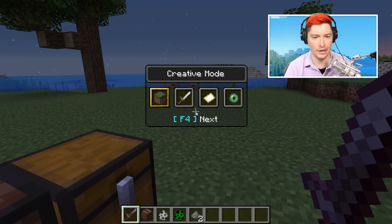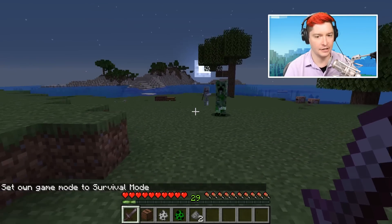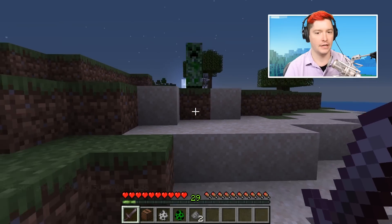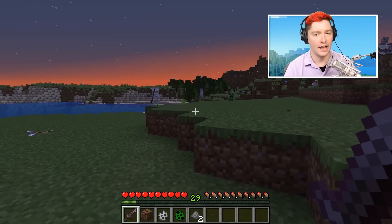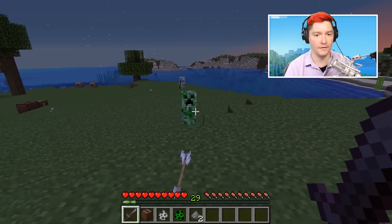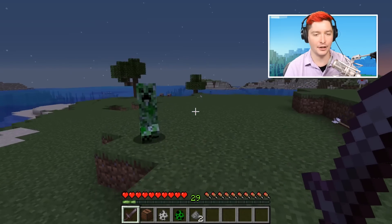The main way you get music discs is by switching into survival mode and having a skeleton shoot at you and hit a creeper. Whenever a skeleton kills a creeper, the creeper will drop a music disc on top of its normal drops — if you can actually get the skeleton to hit the creeper.